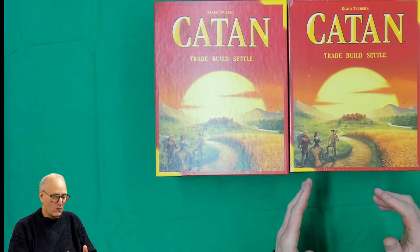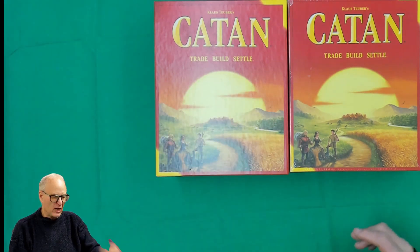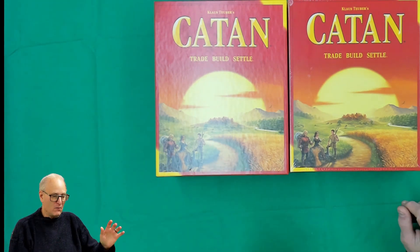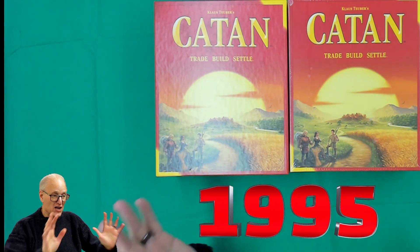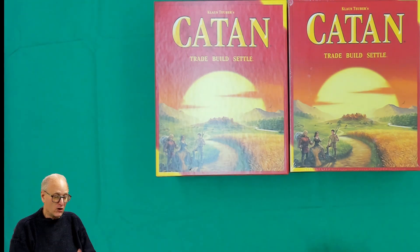Normally this game comes as a three to four player game. It is a settlement game where you trade, you build, you settle. It's by Klaus Teuber. This is the game that started it all — probably back about 20 years ago or more — that started the Euro fashion of games across the world. Catan has been out for a long time.